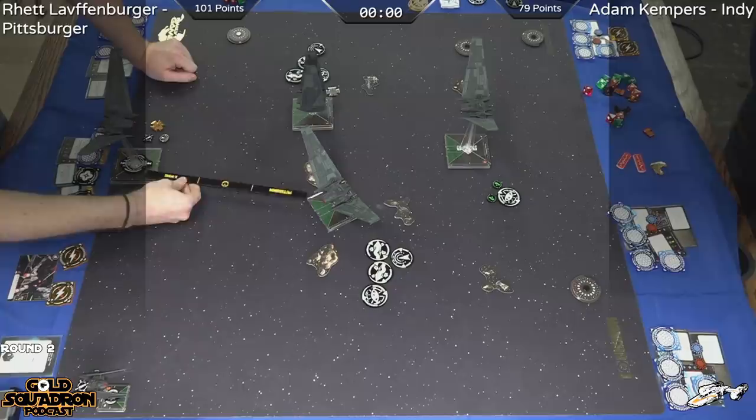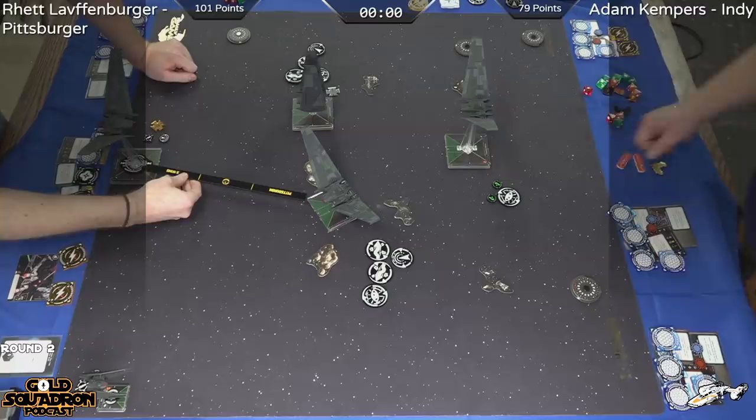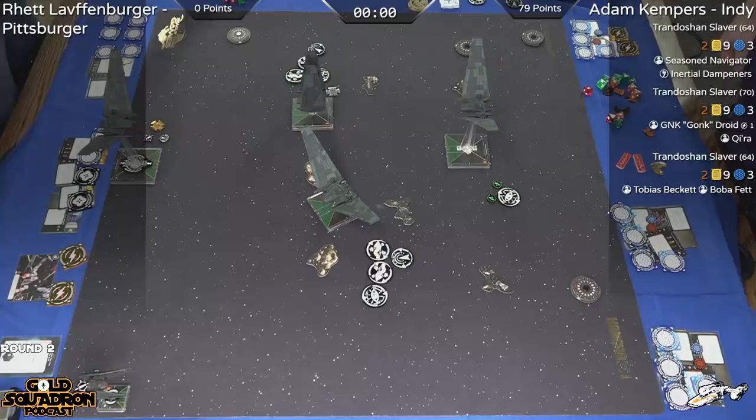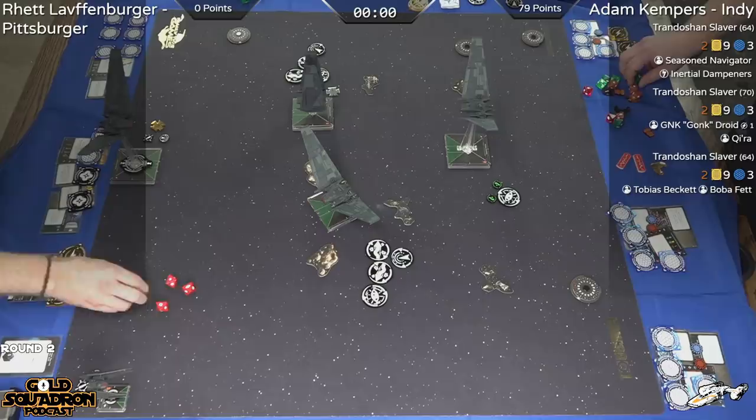Of course, everybody says the strategy for Upsilons is to get behind them. You always hear that — just get behind them. We'll see if Kylo can do just that. In practicing for this game, some of the Gold Squadron players were saying even a generic or lightweight TIE fighter getting behind these Upsilons can do a lot of work.